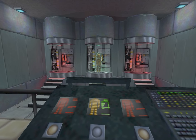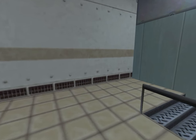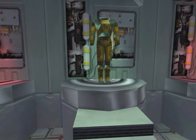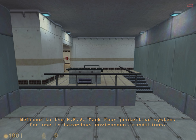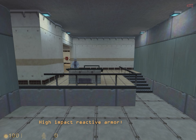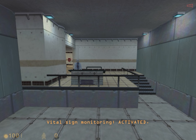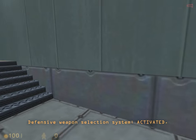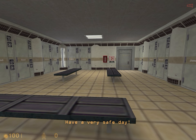Now here are the hazard suit chambers. Looks like two of them are already in use, but there's still one suit left for us in the middle. The hazardous environment suit is like a cross between a hazmat suit and some kind of power armor. Welcome to the HEV Mark IV protective system — high impact reactive armor activated, atmospheric contaminant sensors activated, vital sign monitoring activated, automatic medical systems engaged, defensive weapon selection system activated, munitions level monitoring activated, communications interface online. I love this trance music — so 90s.